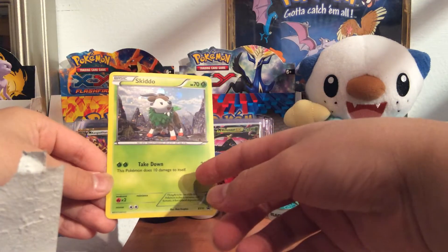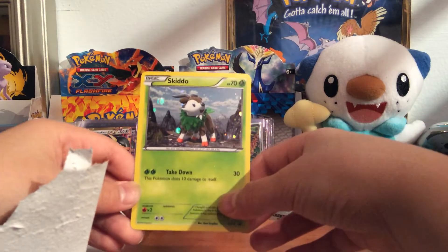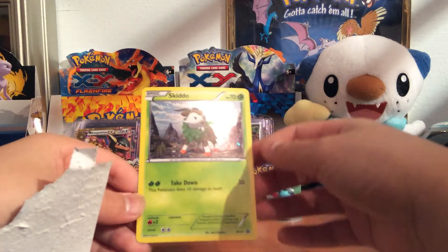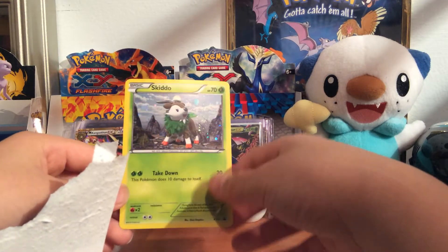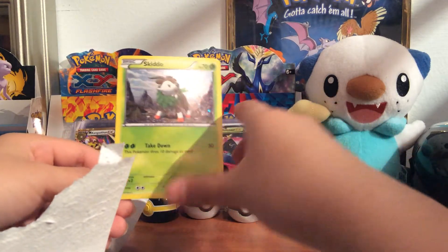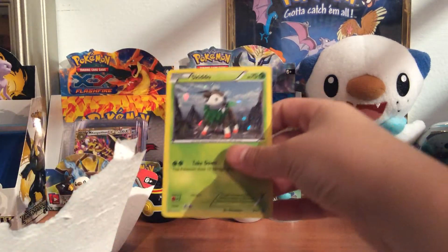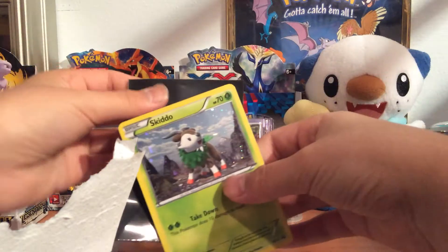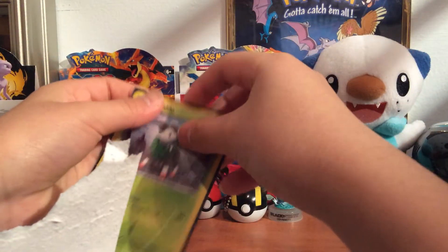Here's the promo card — Skiddo. Takedown does 10 damage to itself, which I really hate. I don't get why it has to do 10 damage to itself when it only does 30 damage. Why can't it be like Litleo where it does 60 damage to its opponent? But yeah, it's an awesome hollow promo card.